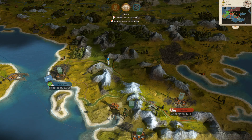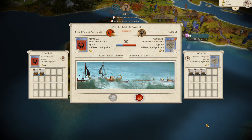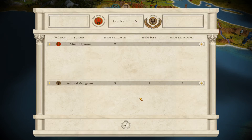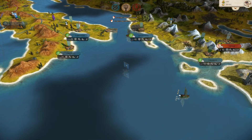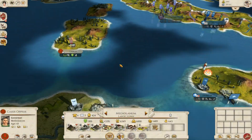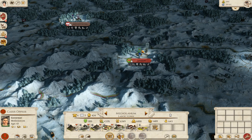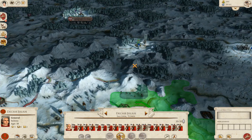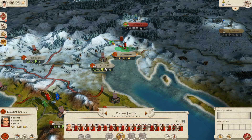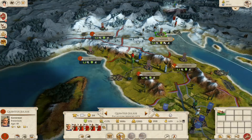The Scipii have discovered that the Gauls actually have a settlement to the north which I do want to take. I'm going to have to auto-resolve. I think I'm going to fail the mission to blockade Carthage unfortunately — there's not really much I can do about that. I'm going to move this army north, and the plan is to basically take this settlement here within the next two turns.